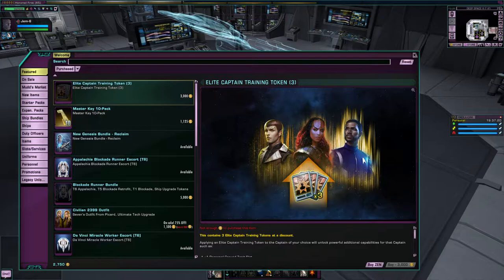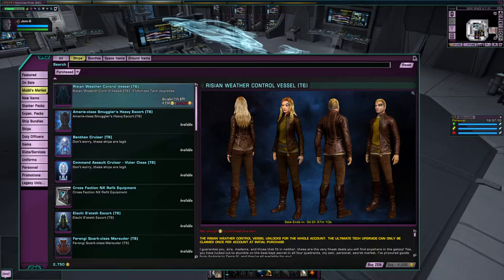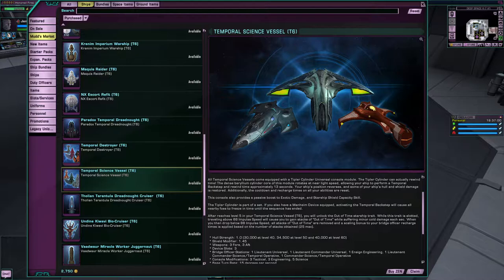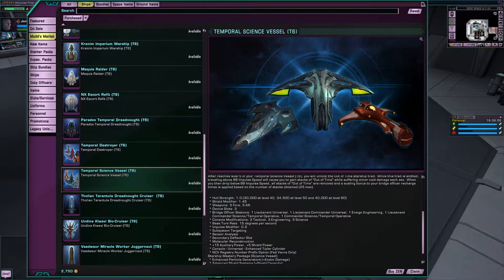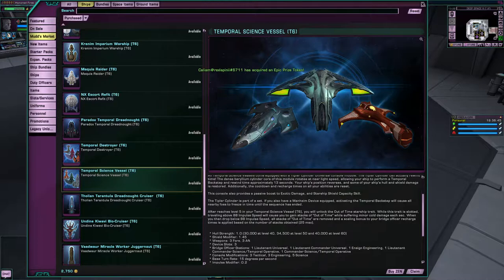This is going to be a bit of an overview of Temporal Science Vessels as a whole, because they all share the same stats. Now, I know what you're thinking — they can't all have the same stats, right? I mean, one's Romulan, one's Klingon, one's Fed. Well, as you might have noticed, they all have the same stats.